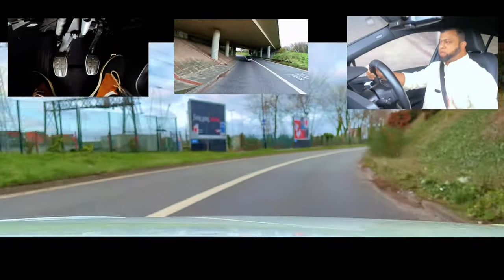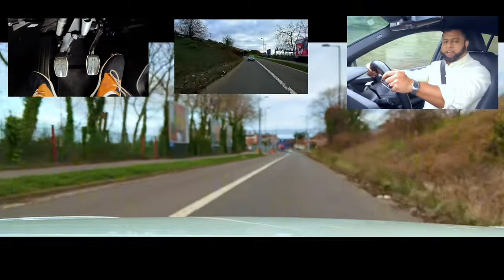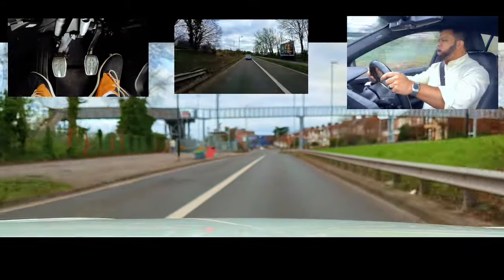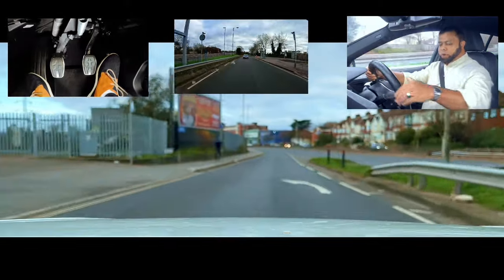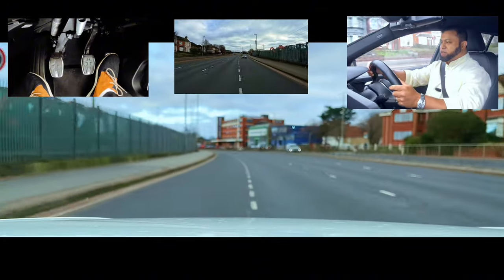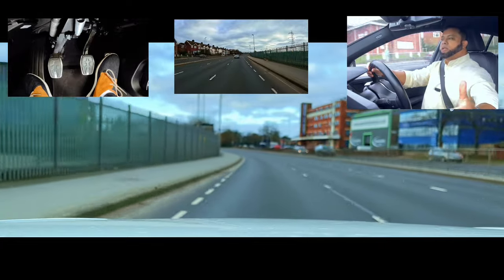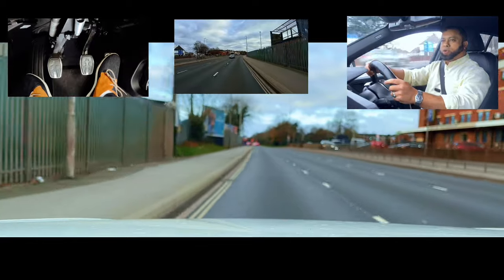Here I'm joining the dual carriageway — speed is 40. As I join it will be 40, then 30, now it's 40. Mirror, mirror, I'm going to signal because I need to join. I'm going to speed up, keep on a lower gear — third gear still. Mirror, mirror, blind spot, blind spot — change, good. If it was busy I would keep going on the slip road and stay there until there's a free space for me to go in. That's how we join a dual carriageway.